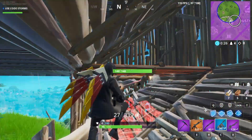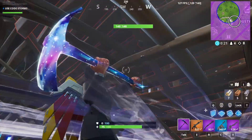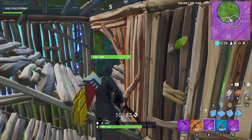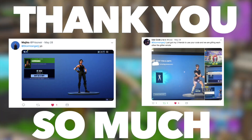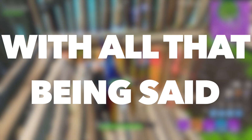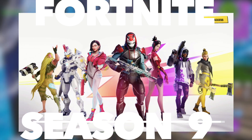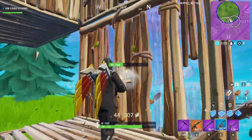Last but not least, if you want to support the channel one step further, make sure you use code STORMS — with an S at the end — in the Fortnite Item Shop. That way you can be supporting the channel every time you make a purchase. Seriously, thank you so much to every single one of you using my code — you really help me out a ton and mean a lot to me. That has been how to complete all of the Week 7 Challenges for Fortnite Season 9. Thank you all so much for watching and I will see you all in the next video.